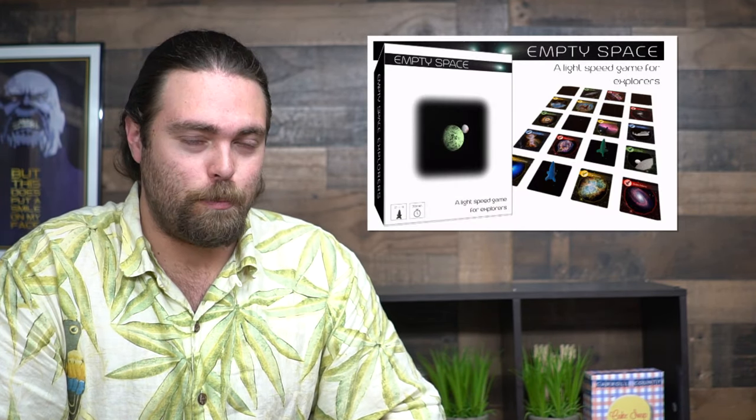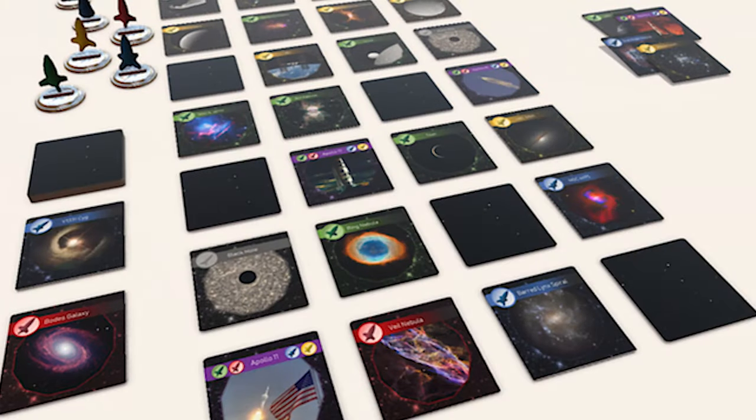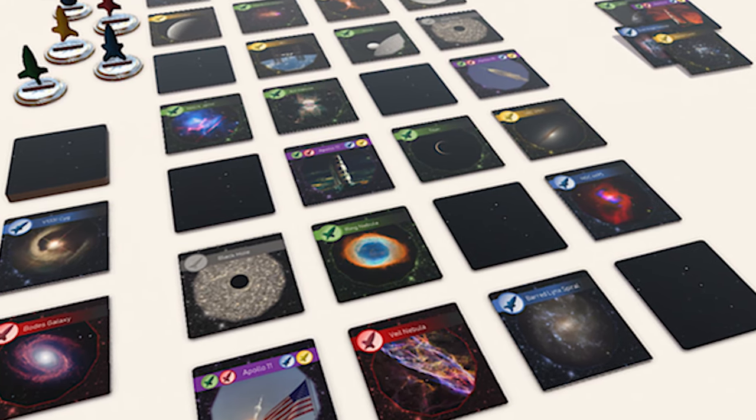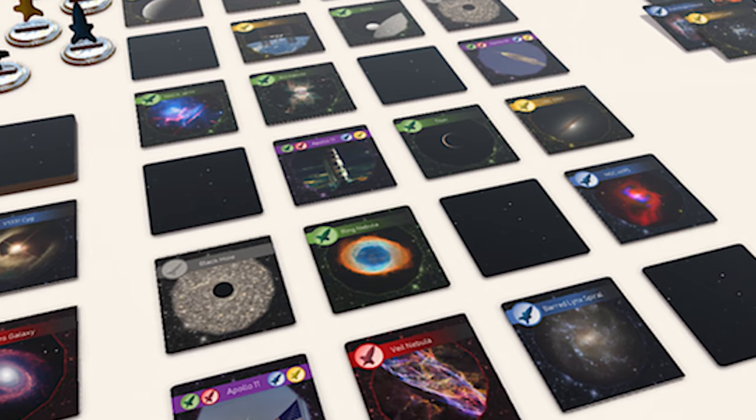Hey guys and welcome back to the Unfiltered Gamer Board Game Review. Today's game up on the tabletop is called Empty Space. It plays two to four players with a solo variant, and in Empty Space you're going to be trying to traverse the galaxy to an exoplanet of types, gathering a probe and then getting a rocket, trying to land them both on those exoplanets before any other player does.